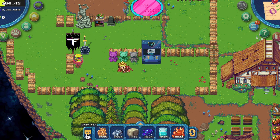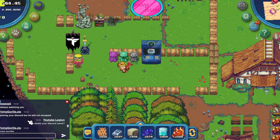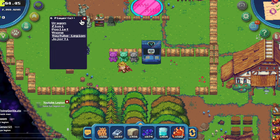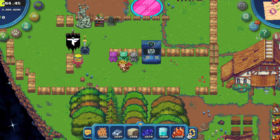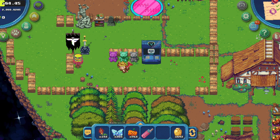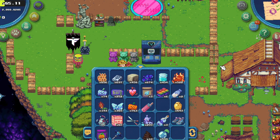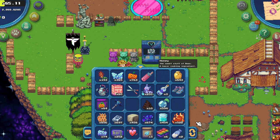And then we have our little backpack zone down here. Click on the chat button to chat with people in game. This is the hidden button to see how many people are on the map. Then you can press Tab or press this button to cycle through your backpack, or press B to see your full backpack.